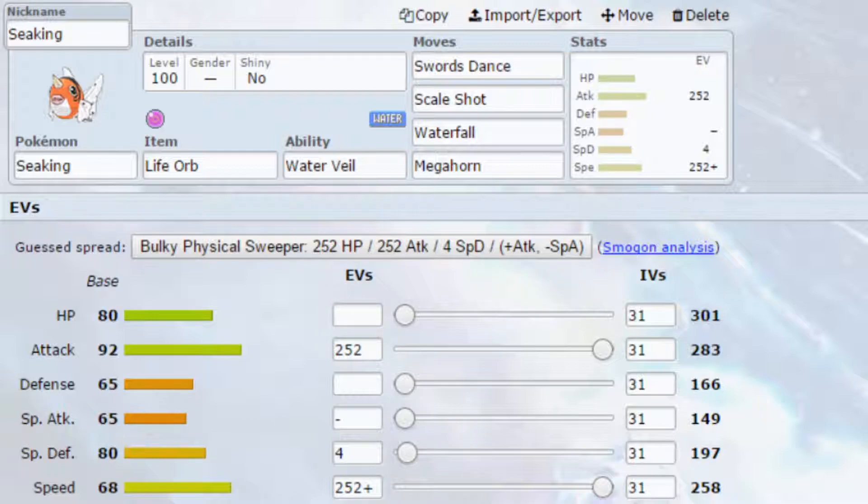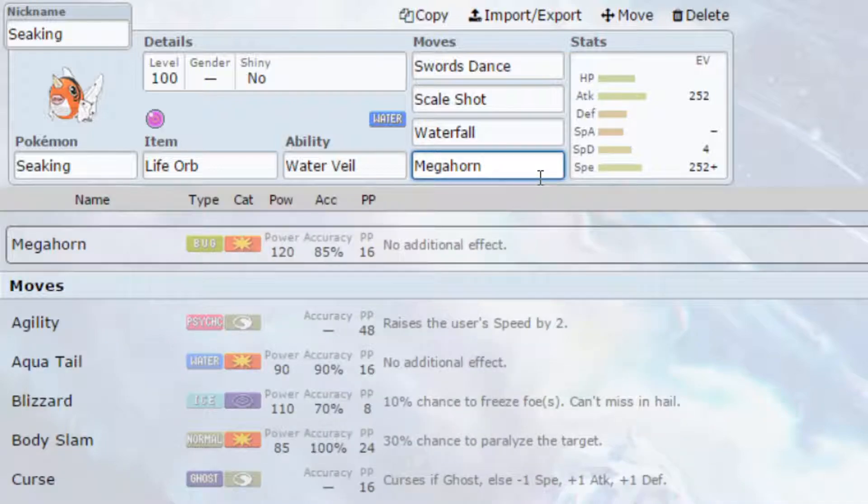Finally, Megahorn hits a variety of different Pokemon for damage. You do have a couple of other options like Drill Run, Double Edge, or even Facade just in case you get burned.